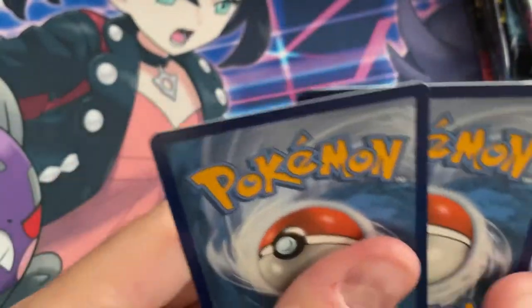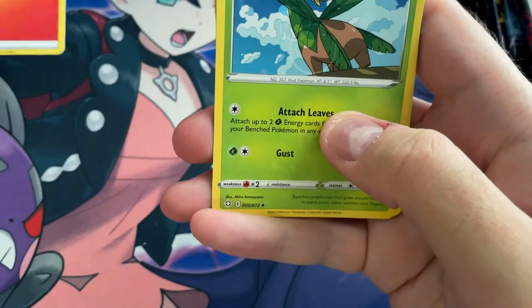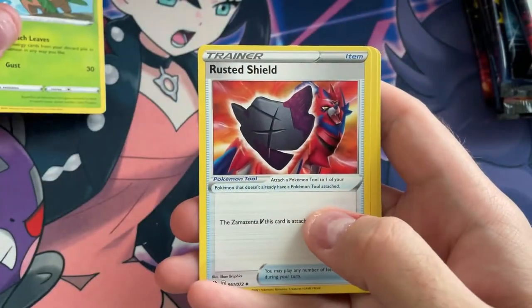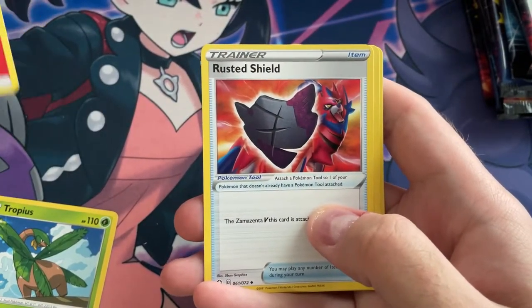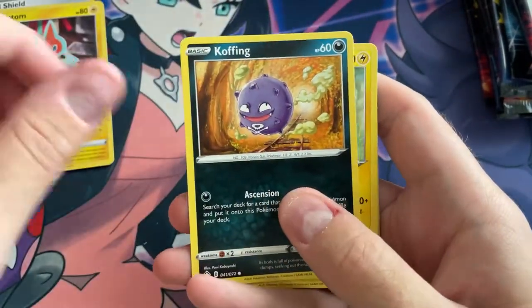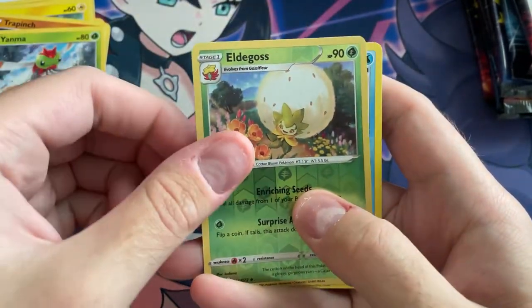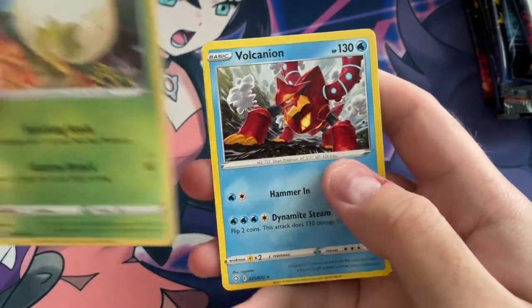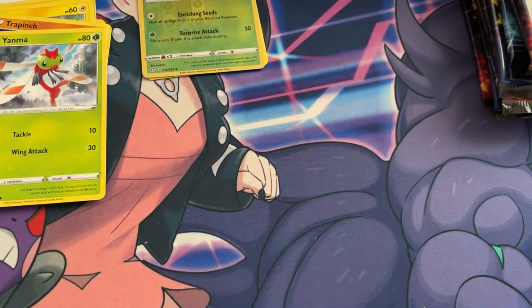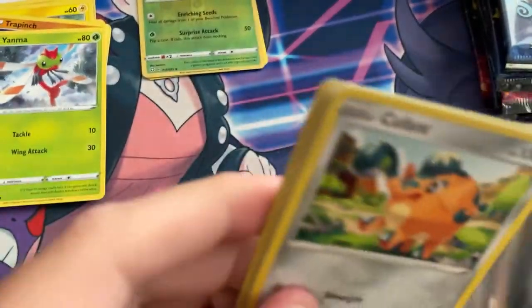Code card, four to the front. We've got Fire Energy, we've got Tropius. Hold up - Tropius, Rusted Shield, Rotom, Coffin, Shinx, Grookey, Trapinch, Yanma, Reverse Eldegoss, and a Volcanion. Not bad. Don't think I have a Volcanion yet, but it wasn't even a holo. It's alright.